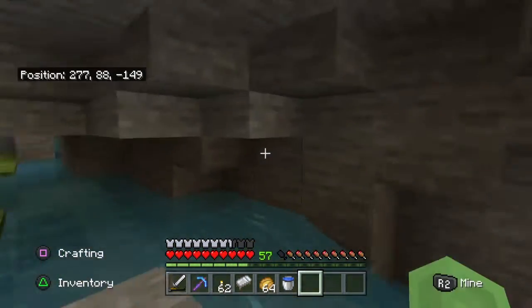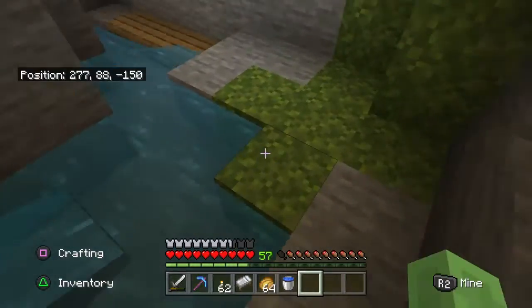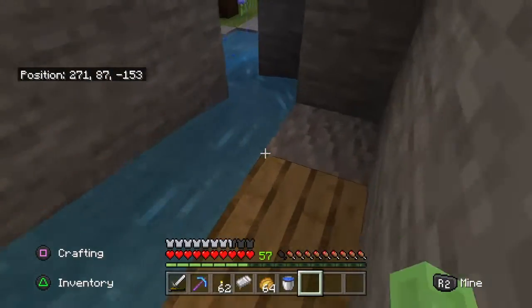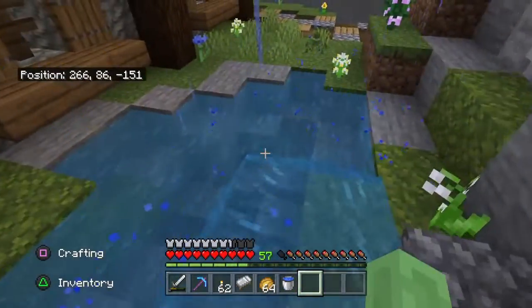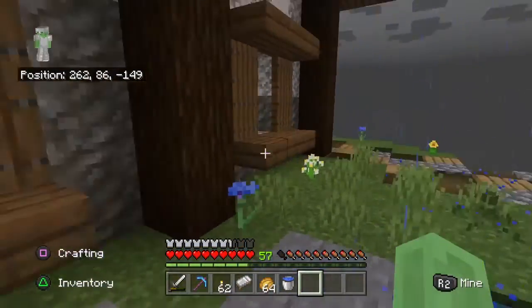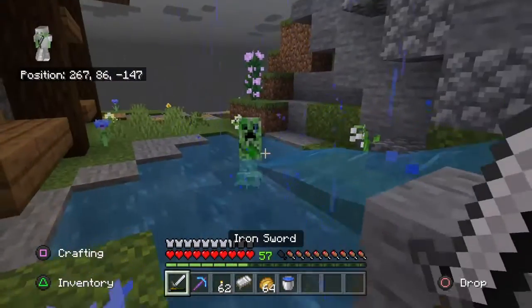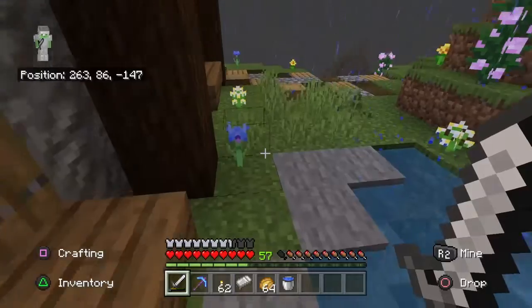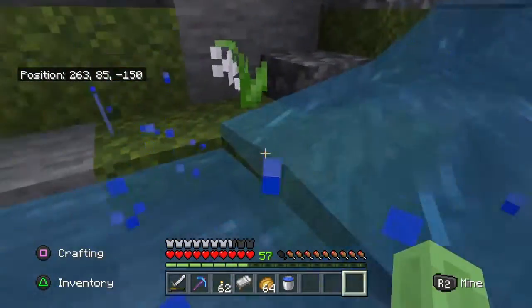We just have this little creek that runs down, with a little wooden bridge right here, and then we head out into our pond. Oh — creeper! That's going to blow up. Wait, he's in water, he shouldn't blow anything up. Did he blow anything up? He didn't. Okay, good.